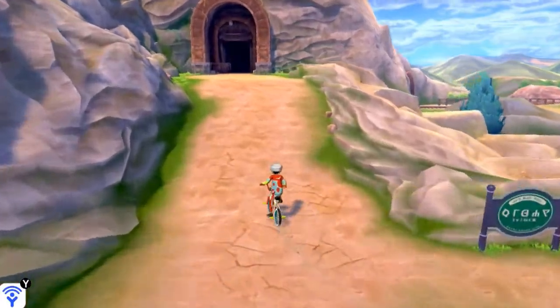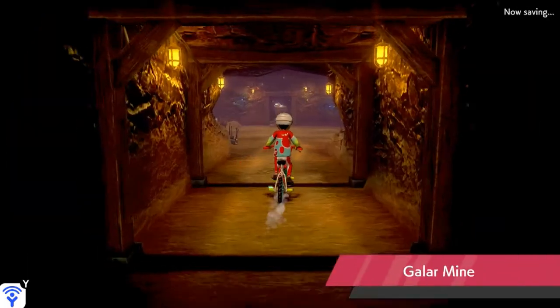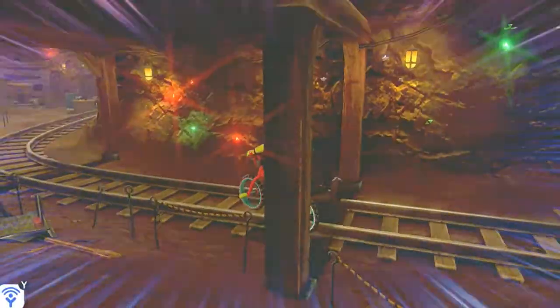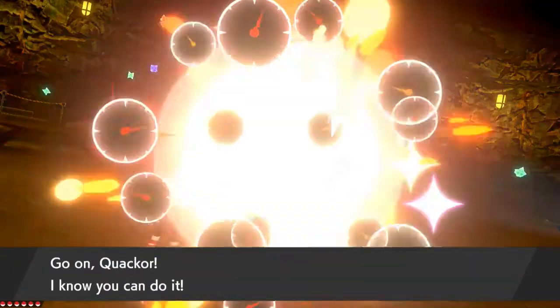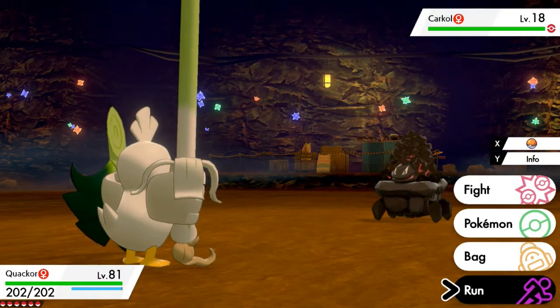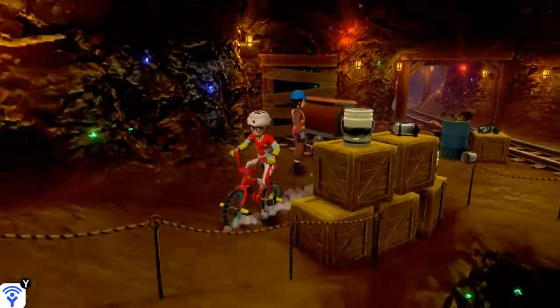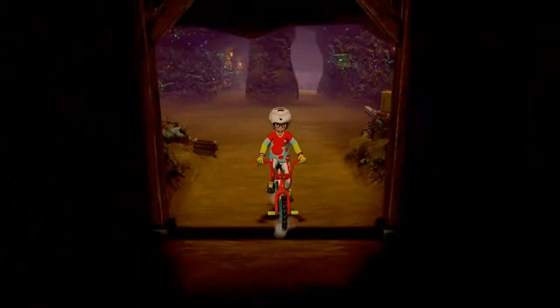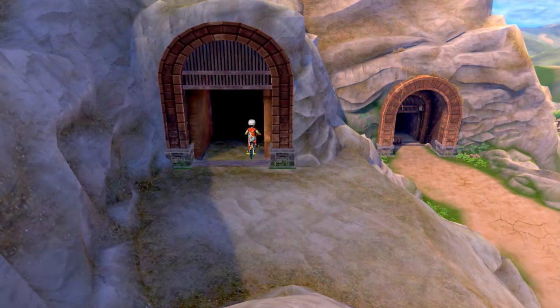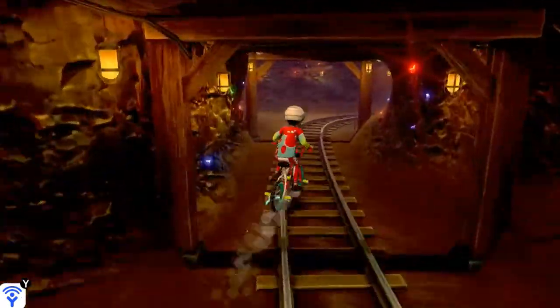Moving on to the cave. We pick up a locator item, but the Pokemon keep popping up out of nowhere — there's a Carkol, which is one of Roly-Coly's evolutions, and we definitely don't want to mess with that. I'm also looking around the cave for a specific character who might be here somewhere.